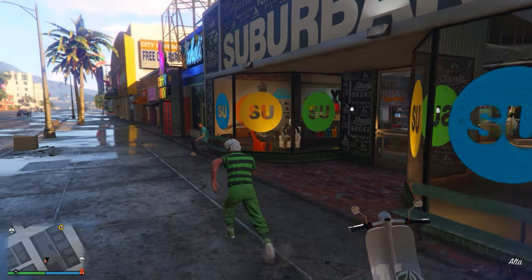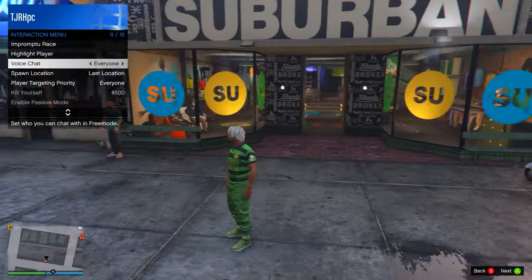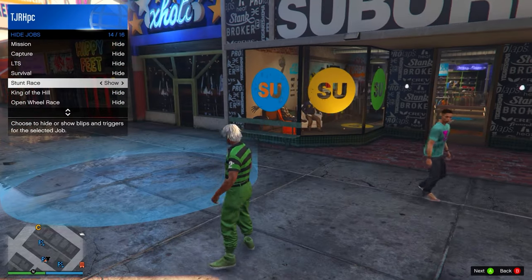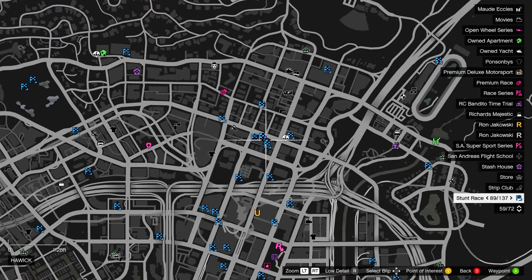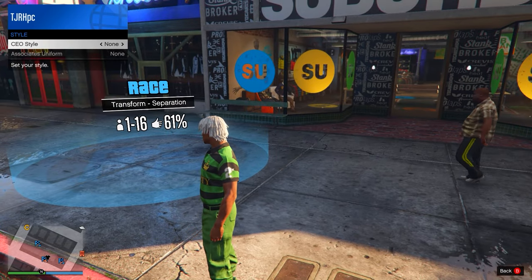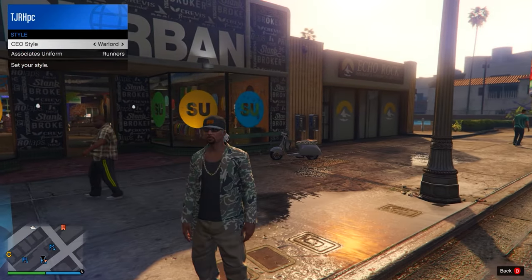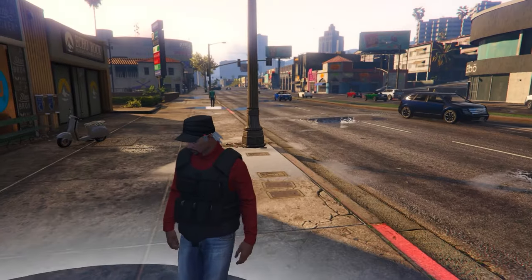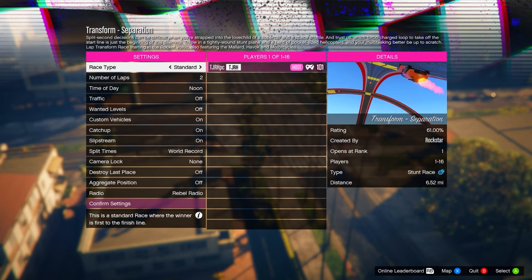Register as a CEO, then head over to the clothing store on the map. Once there, open your interaction menu, go to map blip options, set jobs to custom, and show stunt races. Go to the exact stunt race shown. Then go to your CEO style and switch over to the LFA outfit — it should have the CEO vest outfit on it. Go into the blue circle, press right on the D-pad, and it should bring up the race menu. Hit confirm settings and then hit play.